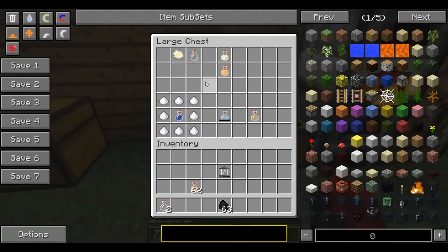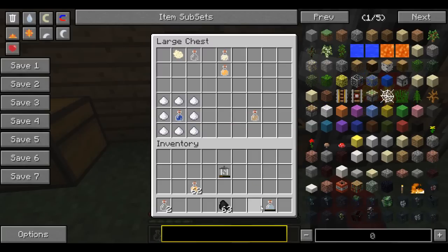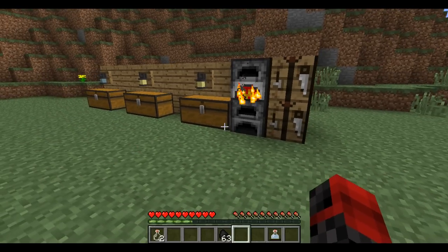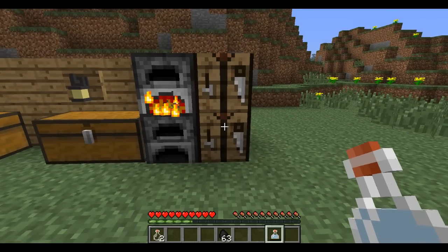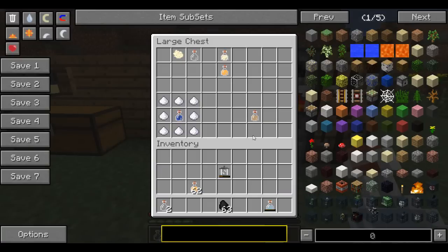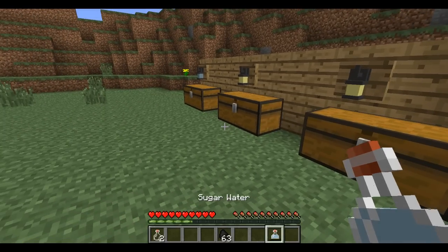There's also an alternate fuel source for the lantern. Take eight sugar and one bottled water to get sugar water — it'll say zero fermented, meaning you can't use it yet. Put it in your hotbar and walk around with it for about ten to fifteen minutes. It will gradually ferment, and once fully fermented it turns into bio oil, which can power a lantern.